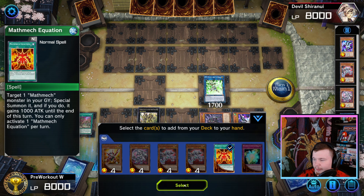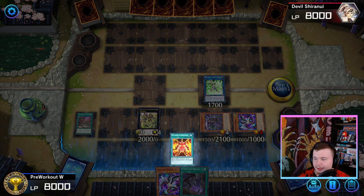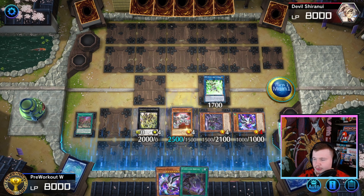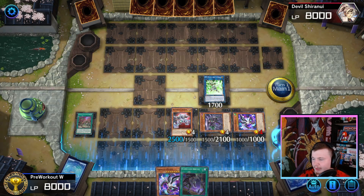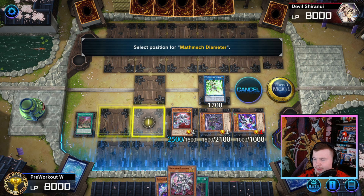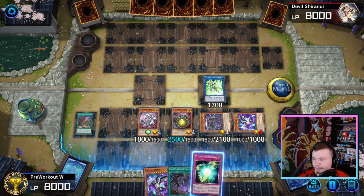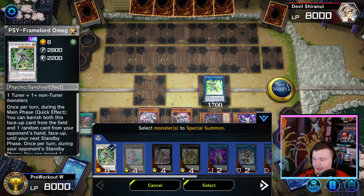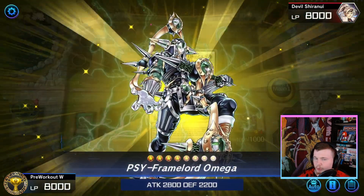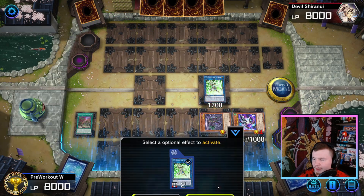So we're kind of making our opponent play a different game here. Now we can go Psyframe Lord Omega using these two. We already have our Trap set up. Go Psyframe Lord Omega effect, then trigger Lambda.